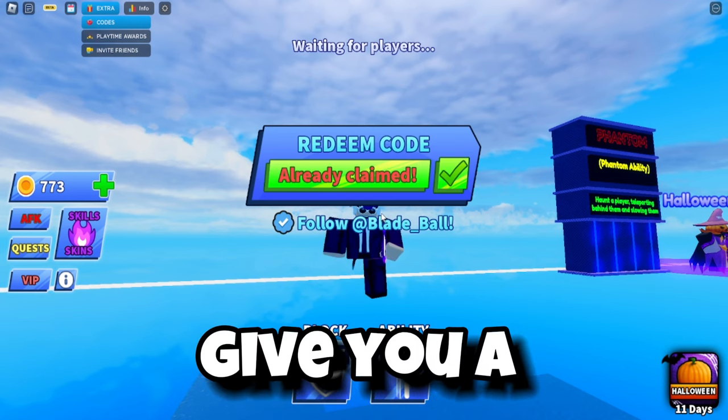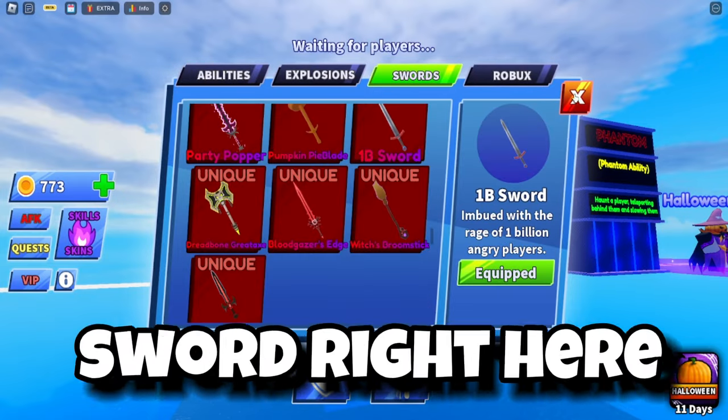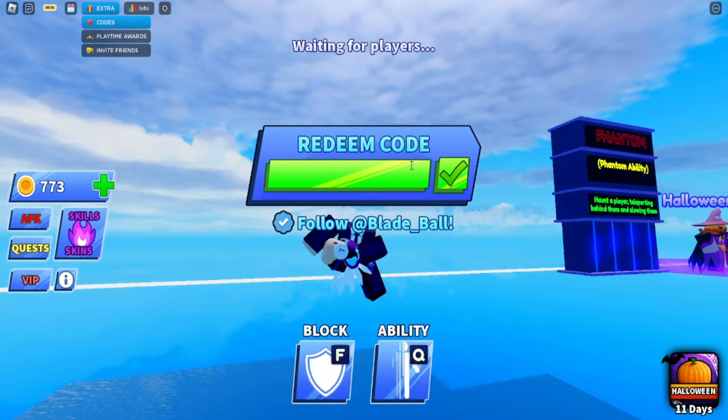Let's start with the first one: '1 billion visits thanks'. This code will give you a custom weapon. If you go to Swords, it will give you the One Billion Sword.